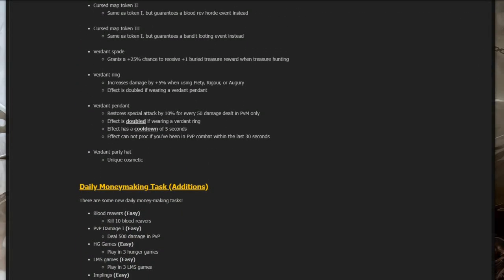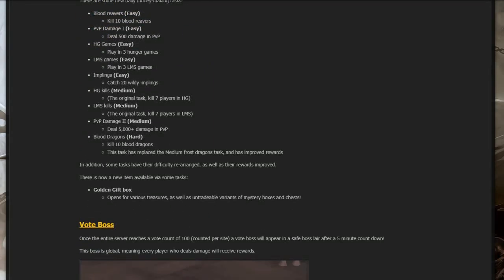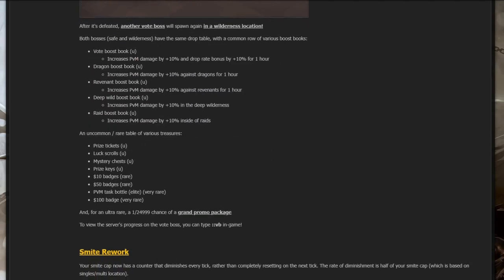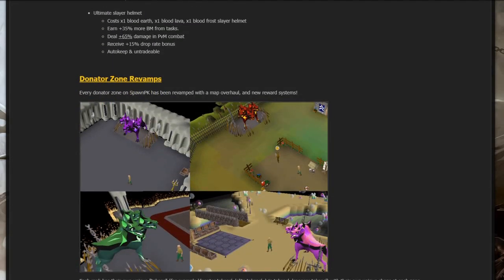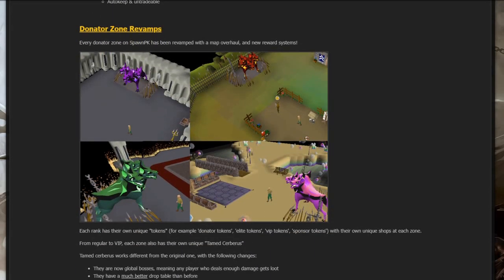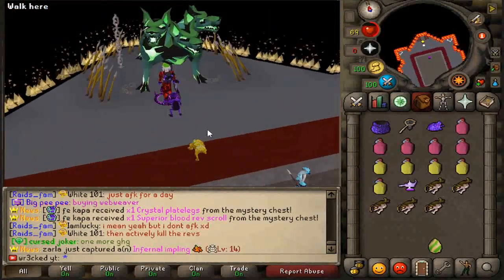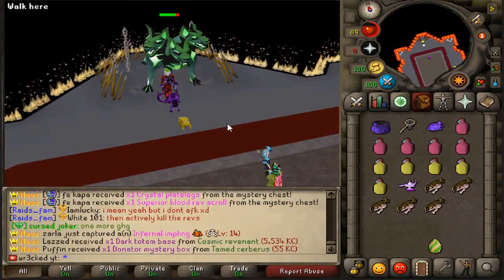There's so much in this update that I really can't cover it all in one video — I want to showcase everything properly. There are daily money making activity additions, loads of new stuff, daily rewards, new boat boss additions, a smite rework, new slayer helmets. The last thing I want to showcase today are the brand new donator zone revamps.